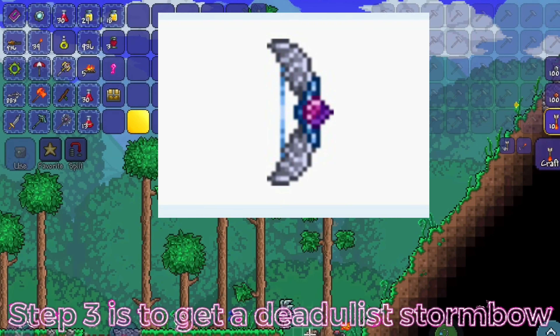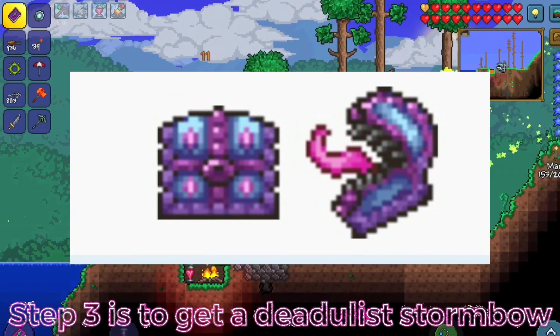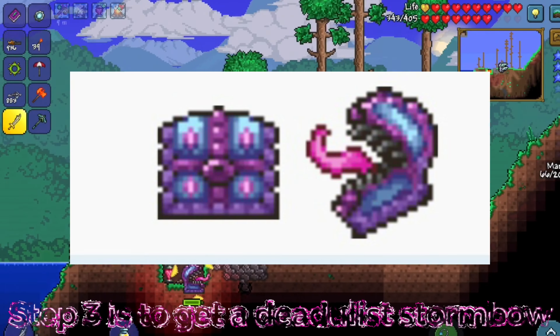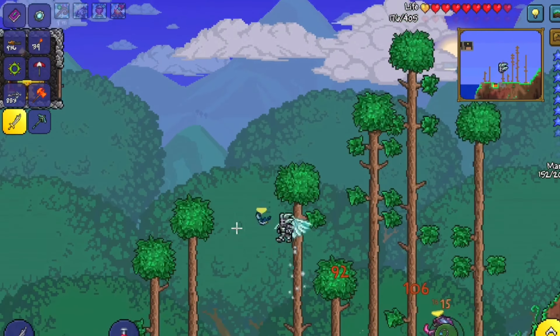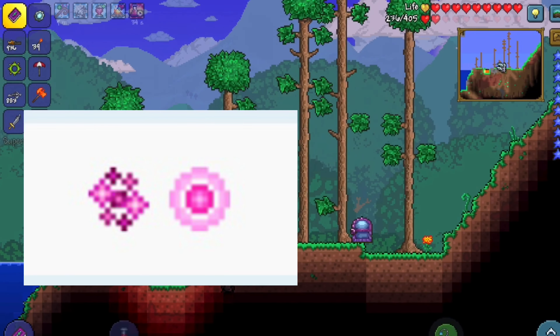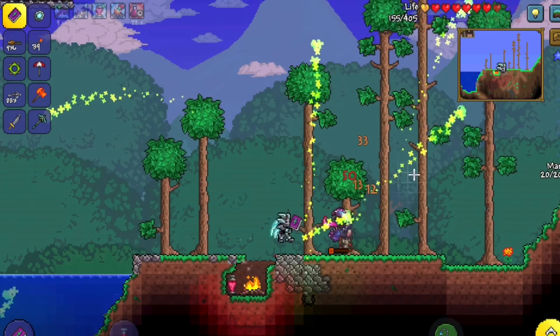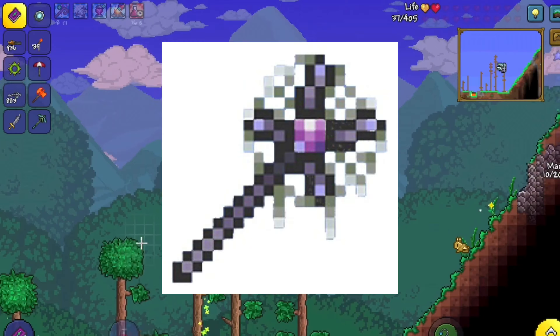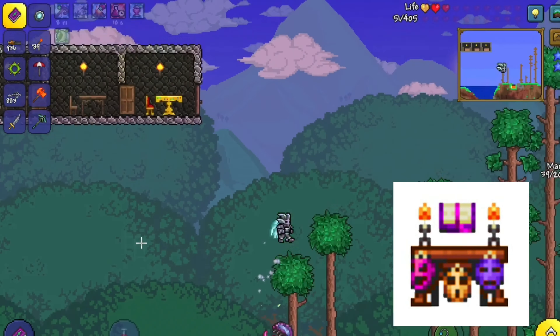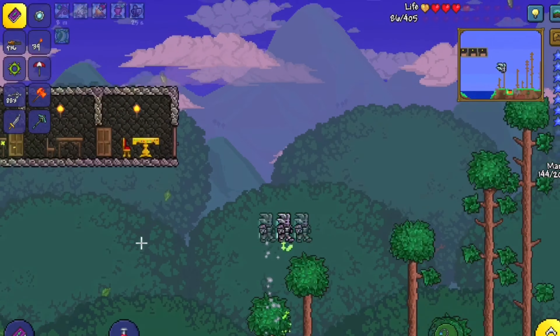Step three is to get a Daedalus Stormbow, which has a 25% chance of dropping from the Hollow Mimic, which is a mob from the underground Hallow, or can be summoned by a Key of Light which is crafted by 15 Souls of Light. Put that key in a chest — any chest would do. I'd recommend getting the spider staff with the bewitched effect.